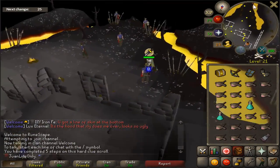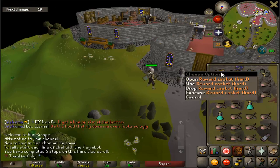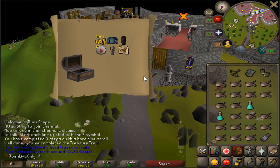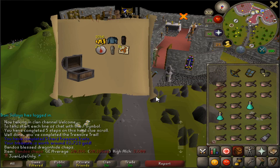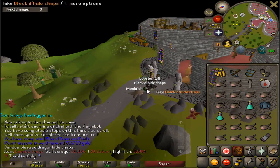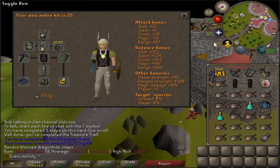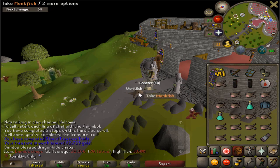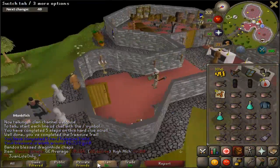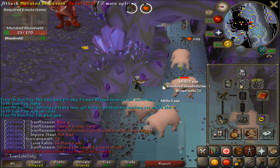After all this hard work it's time to reap the reward. Oh wow, nice - Bandos d'hide chaps! That was so worth it because now I have a better d'hide chap - all god d'hide chaps give a plus one prayer bonus, so that's really nice. I've still got a ton of hard clue rewards that I'd like to get, so I'll obviously be doing more hard clues. Number five done and we got so much benefit out of that.